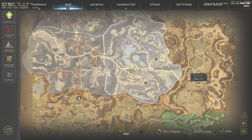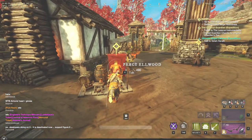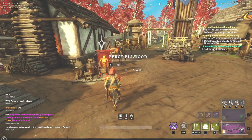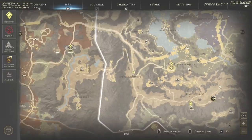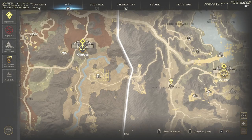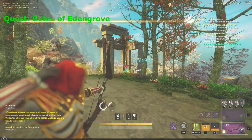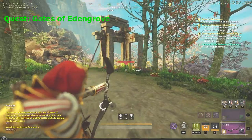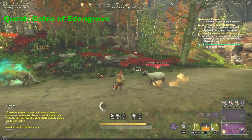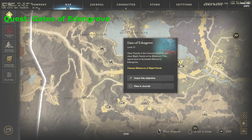Now talk to Percy Elwood in the same outpost, Valor Hold. The thing that might be confusing is the fact that there are two NPCs with the same name and both of them are survivalists of Eden Grove — one is located in Valor Hold, which is the one you need now, and another is in the Last Stand outpost. Start the quest and move to the mark on the map. On arrival, you'll get your first task which is to defeat 10 angry earth mobs. Consider using angry earth coatings to increase your damage against these mobs.